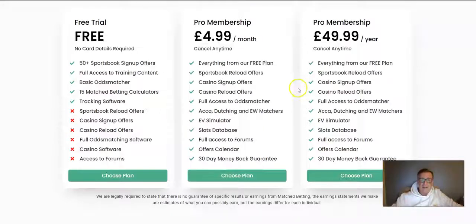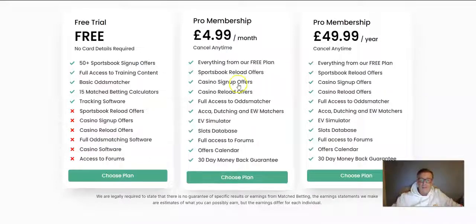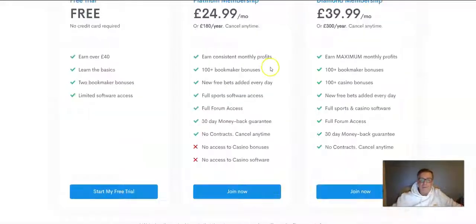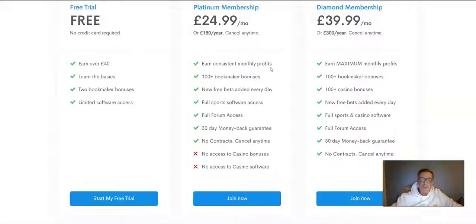If we look at Profit Ladder, it doesn't say anything about how many offers are provided or whether there are daily offers. It just says there are sportsbook reload offers, which Profit Accumulator also has. They don't really say a great deal about what's being offered. Now, there are some things missing which I want to tell you about. If you are new to match betting and casino offers, you may not be aware of this, but it's important — because once you get involved in match betting, you realise how important these things are and they are missing from Profit Ladder.